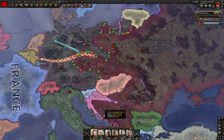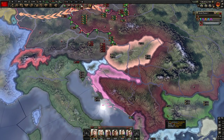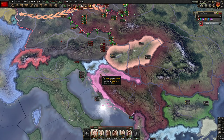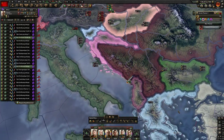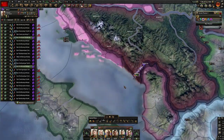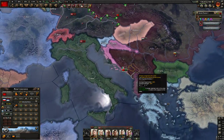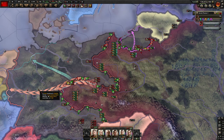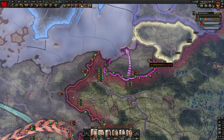Italy has joined Germany. When we capped Yugoslavia, I created two puppet states so that Italy couldn't attack into me — and if they try to get tricky I've got backup divisions there. You can also puppet Montenegro; I'd probably do that if I had to do this over again. This is a fairly intricate build where we're chaining things together, so bear with me.